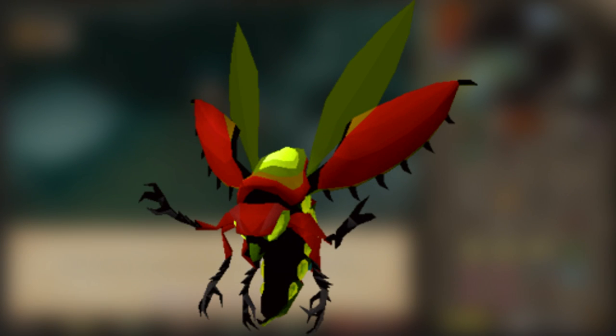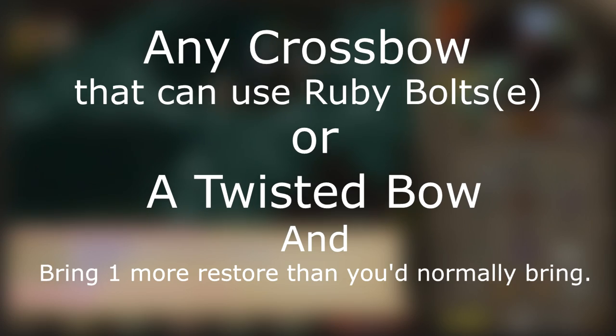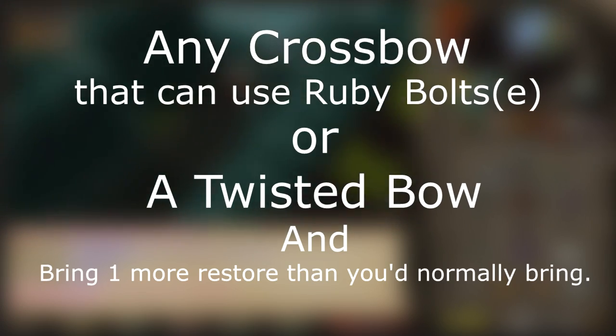To beat the Vespula Room, we need to talk about the items that you need first. You're going to need any type of crossbow with ruby bolts or dragon ruby bolts, or a twisted bow. It's also advised for you to bring one more restore than you would normally bring.